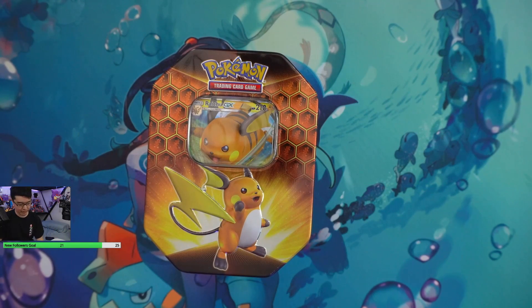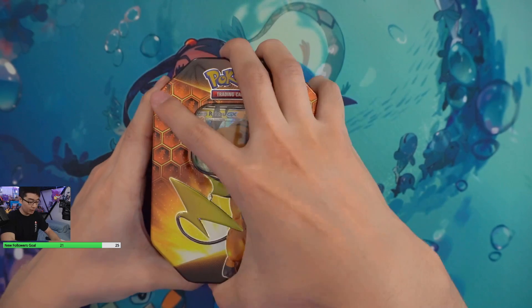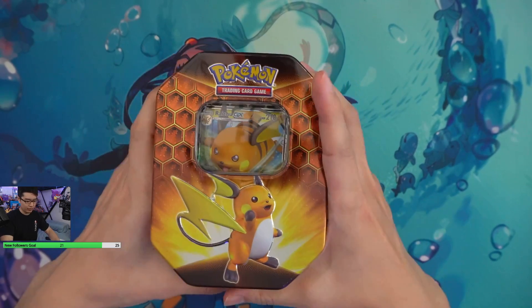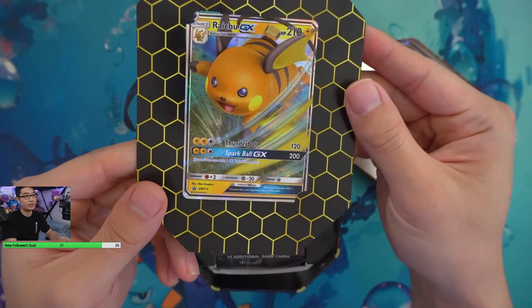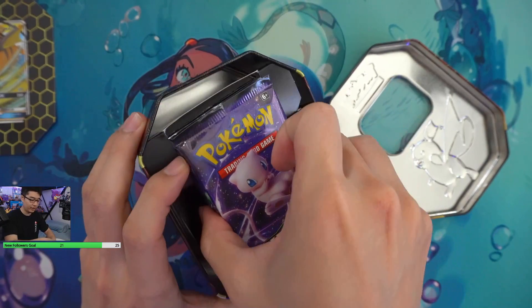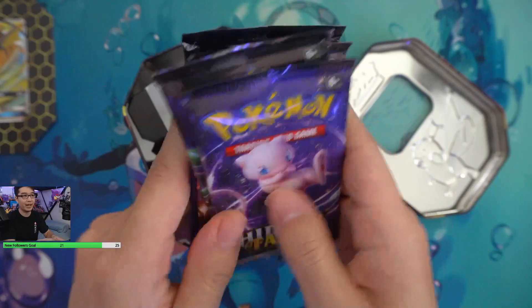The seal has been broken. Of course, this is the Raichu edition, as you can tell. There is the GX card right there — nothing in the back. Four packs of Hidden Fates. Beautiful. This is the first time I've actually laid my hands on these things.